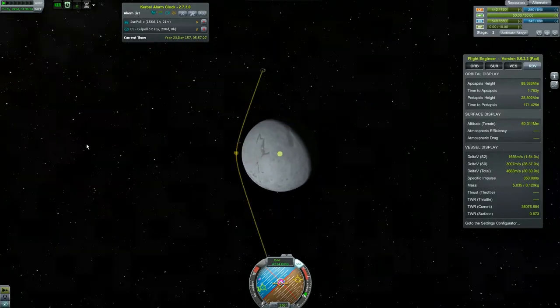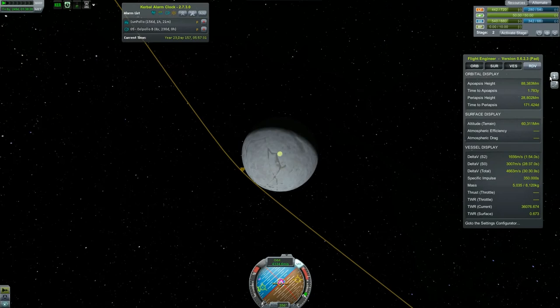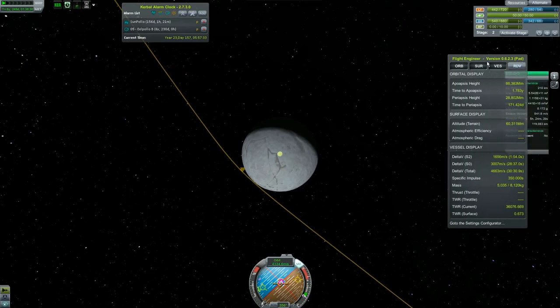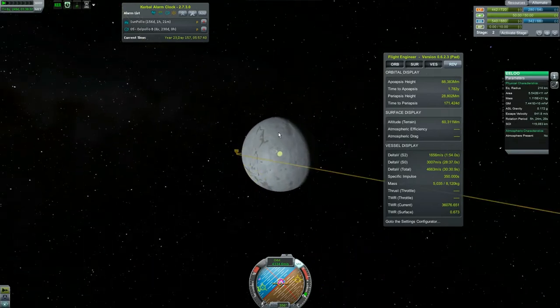That is going to get us an Elu encounter — I think it's backwards but I don't care. Elu rotates pretty slowly if I remember correctly. Rotation period: five hours — ah, that's actually fairly significant.